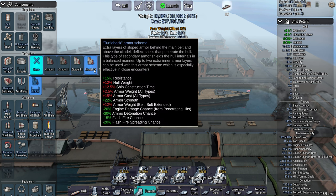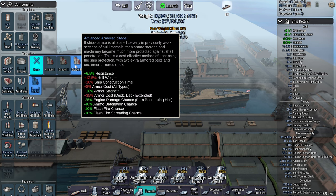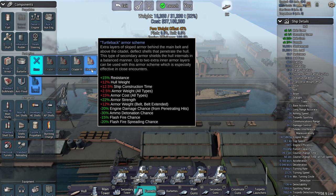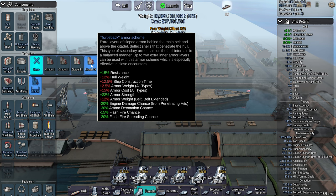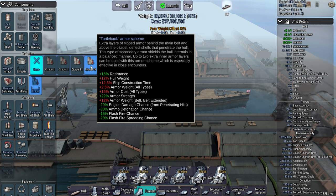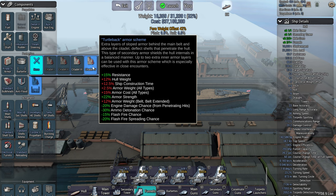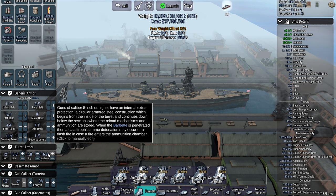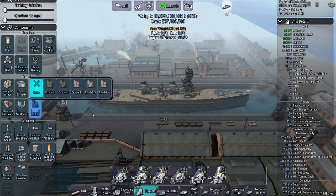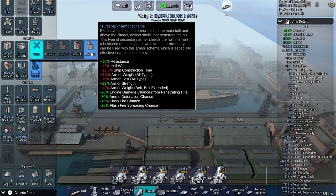Citadel is a difficult one. Turtle back gives better resistance than citadel five or all-or-nothing. All-or-nothing gives better critical resistance while turtle back gives you better resistance to raw damage from guns and torpedoes. Because of the barbet armor feature now in the game, I always go for turtle back over all-or-nothing — I'd rather have the reduced damage than the extra crit resistance.